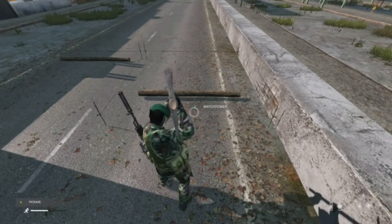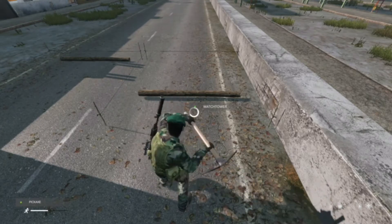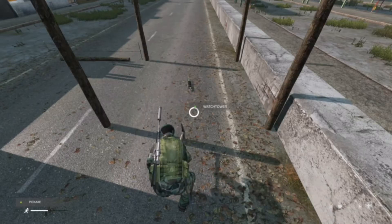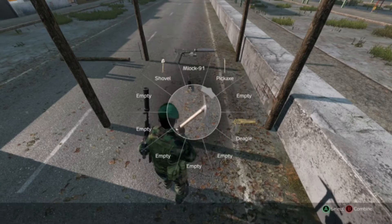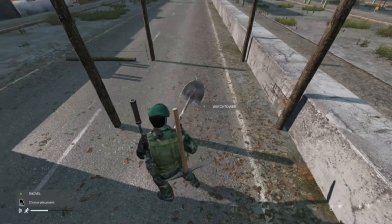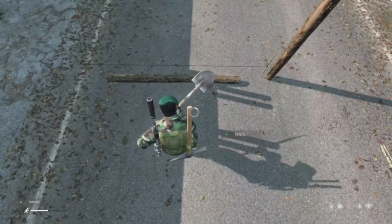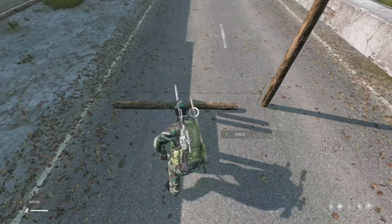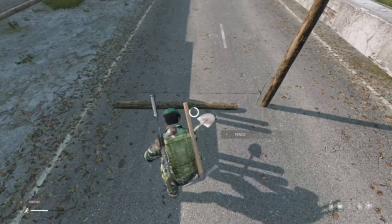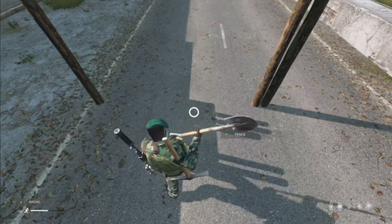We've got four wood logs in the watchtower and two wood logs in the fence kit. Now you're holding RT in front of your kit to put the base building up — as you can see, four poles ready for construction. We'll do the same on the fence kit using the shovel to demonstrate that you can use both the shovel and the pickaxe. As you can see, the shovel is hard at work — and voilà, two poles for the fence foundation.